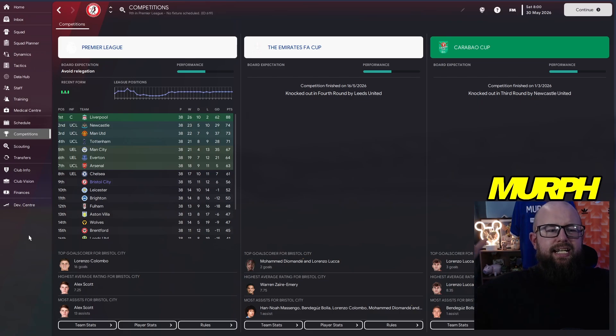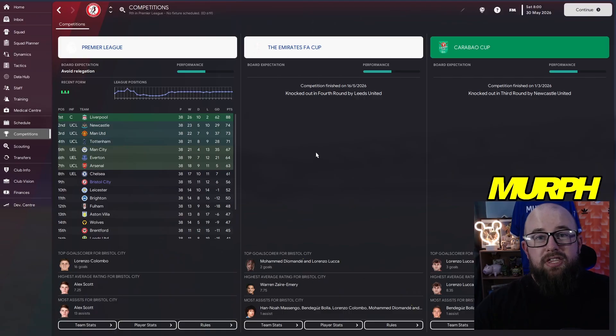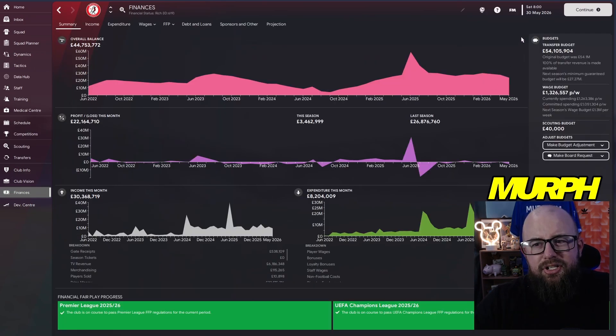Season four is done and we've got that mid-table finish we wanted — ninth in the Premier League. After 38 games: 15 wins, 11 draws, 12 losses, a goal difference of six, finishing on 56 points. We were almost in a shout for European football, with Chelsea just one spot above in eighth. Ninth is not a bad finish for our second season in the Premier League — a massive improvement from 17th last season.